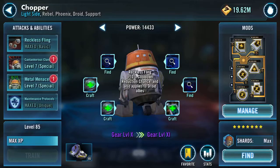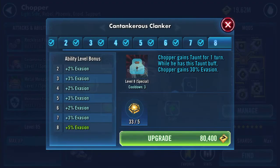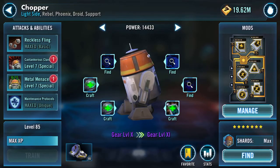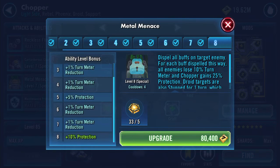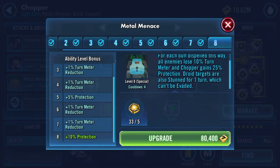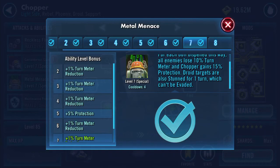It's all galactic power, isn't it. Chopper gains taunt for one turn. While he has taunt buff, Chopper gains 30% evasion — so it's plus 5% evasion. And his metal menace: dispel all buffs from target enemy; for each buff dispelled this way, all enemies lose 10% turn meter and Chopper gains 25% protection. Droid targets are also stunned for one turn, which can't be evaded.